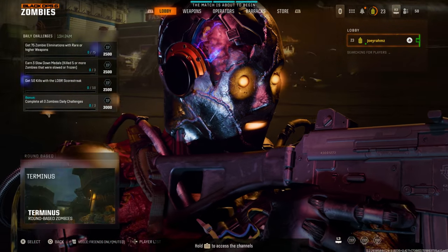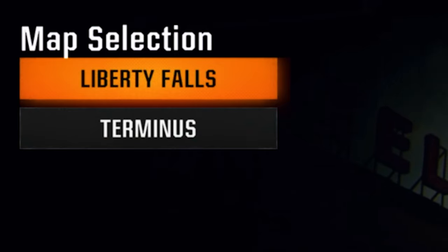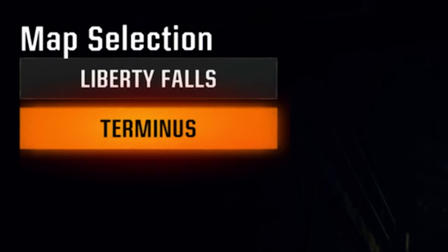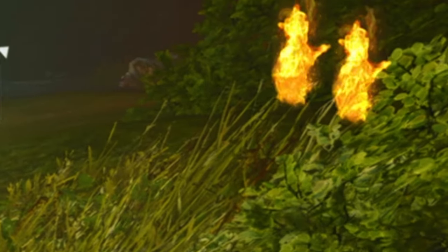All you need to do for this one is very simple: drop into a game of zombies solo by yourself, because if you do it with a squad it won't work. It has to be on the Terminus map as well — it doesn't work on Liberty Falls. When you drop into a game, all you need to do is get to round 16.